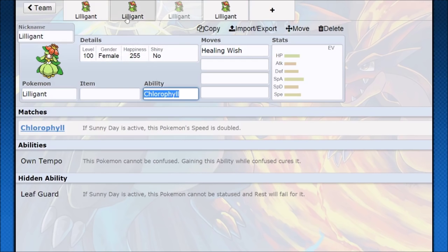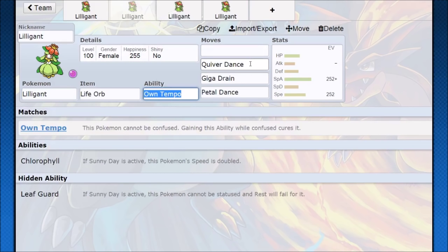I do not undersell this Pokemon at all. Quiver Dance is a busted move, and if you get one or two Quiver Dances off, your chances of winning the battle become very, very high — so it's something to pay attention to. If you see one, respect the setup. If you don't have a Talonflame or some kind of speed priority to deal with it, you might be in for some trouble. I hope you guys enjoyed the video — that's how you use Lilligant. Have a nice day, thank you for watching.